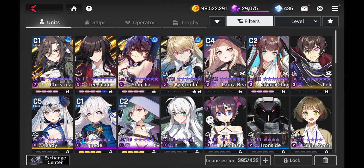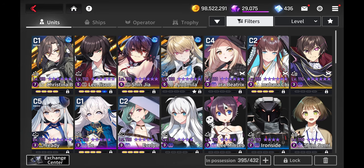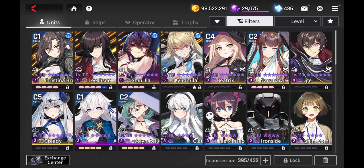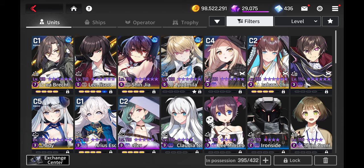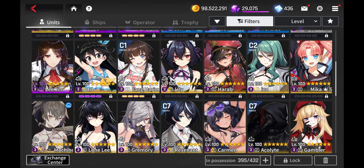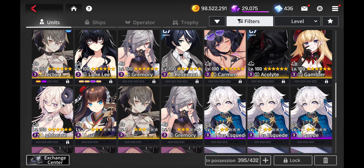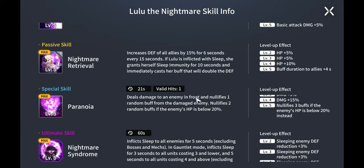There might be a hard cap on how much skill haste you can put on a unit — if anyone knows, feel free to write it in the comments. You can use Awaken Shinja, Lelouch for skill haste, and Yang Harem is a nice go-to unit that helps teams with special skills and ultimates, which definitely helps Lynn Zen.